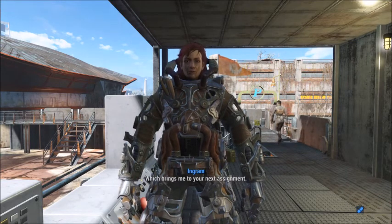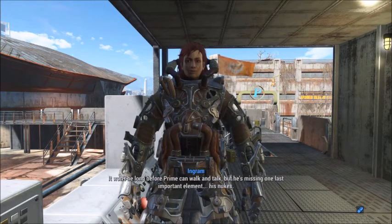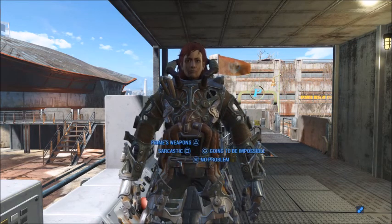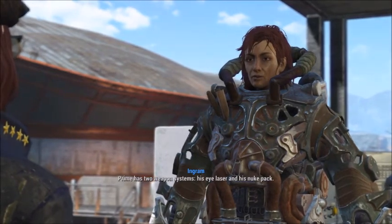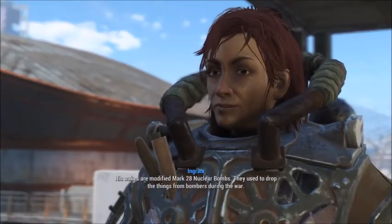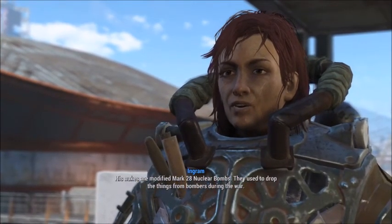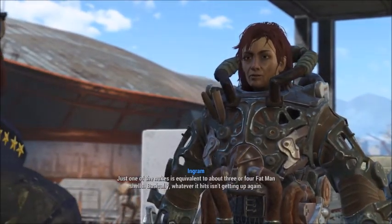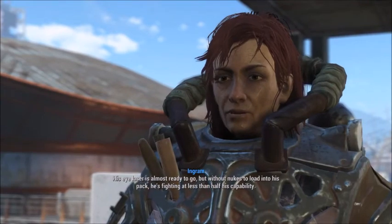Which brings me to your next assignment. It won't be long before Prime can walk and talk, but he's missing one last important element — his nukes. Without them, his offensive systems aren't operating at peak capacity. Prime has two weapons systems: his eye laser and his nuke pack. The eye laser can target a hostile from hundreds of yards out. His nukes are modified Mark 28 nuclear bombs — just one is equivalent to about three or four fat man shells. Basically, whatever it hits isn't getting up again. Without nukes to load into his pack, he's fighting at less than half his capability.